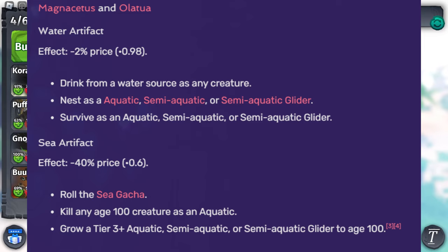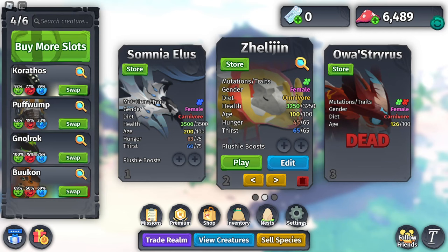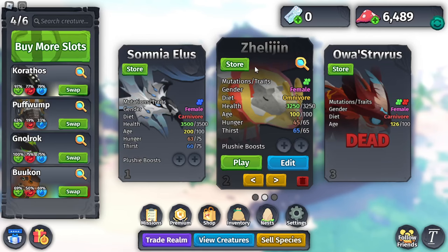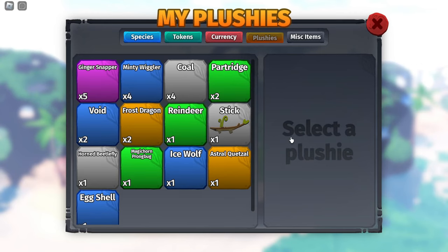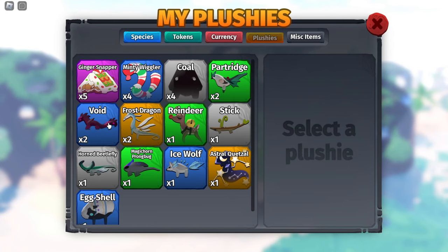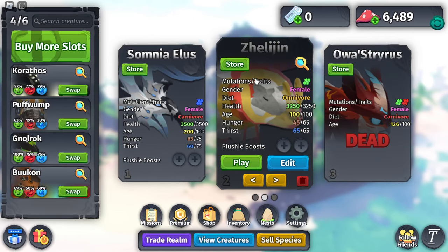You can actually do this method and grow a tier 3 plus aquatic — that's the one we're mainly focusing on. You want the fastest tier 3 plus growing creature, which is this creature right in front of you: the Zelda Legion. This creature is the key to getting sea artifacts — it is the fastest method officially. And if you want it to be a little bit faster, you can use a plushie called Eric's, which increases your growth by 10% and another 10%, making it 20%. Eric's is kind of expensive though.